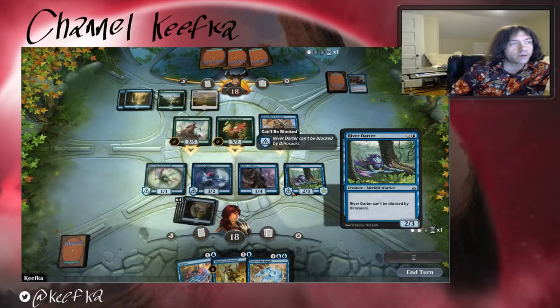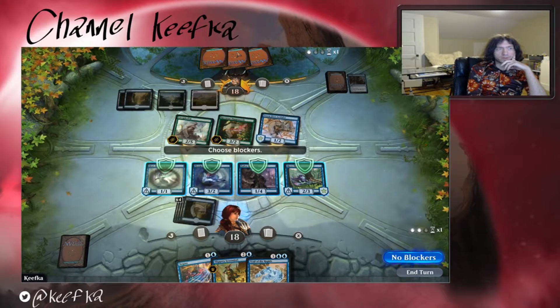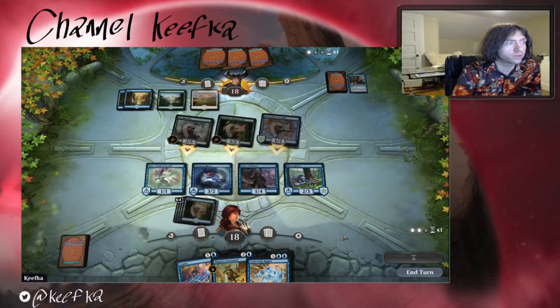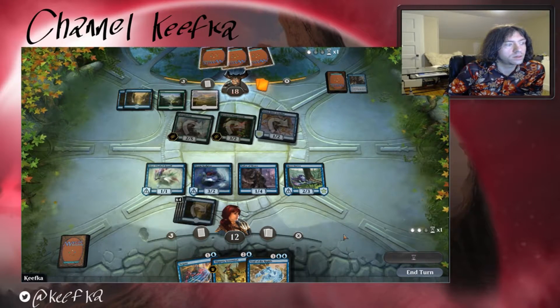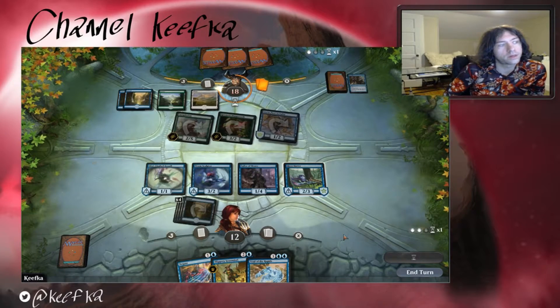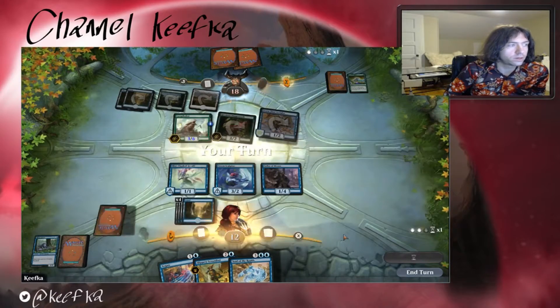Okay, I guess I'm gonna need to start attacking with that one. What would they have? I imagine there could be some sort of a plus-whatever, plus-whatever with hexproof. Three, six, seven — I'd deal next turn. No blocks. I wonder what they were expecting to do or what they were planning on doing. I wonder if they had some sort of removal — it seemed like they were trying to get me to block and now they're looking at my creatures.